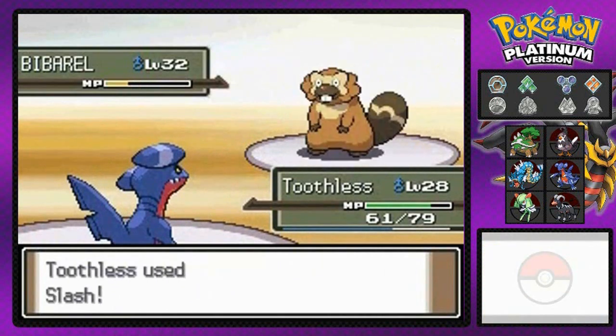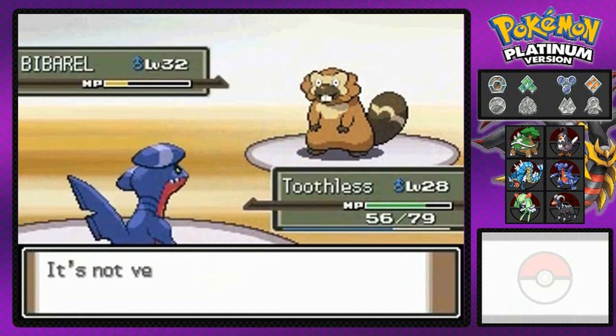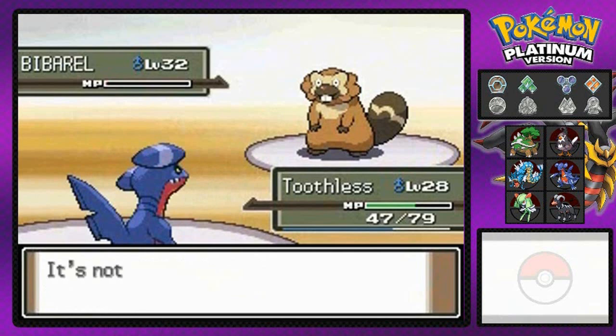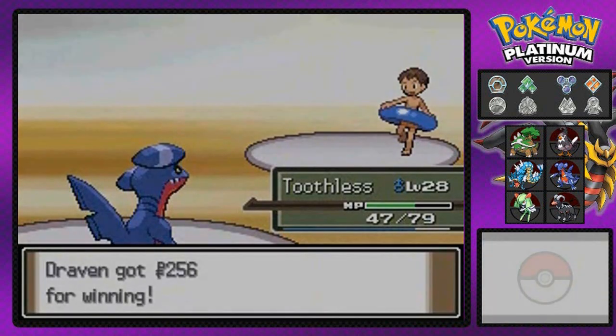And you guys were yelling at me for not knowing what a Dawnstone was. You guys are still asking me when I'm going to evolve my Gaia number two since I already have the Dawnstone. It's very simple: once Gaia learns Psychic Attack, which will probably be at level 31, then it will evolve. I promise you that — Pinky Promise.